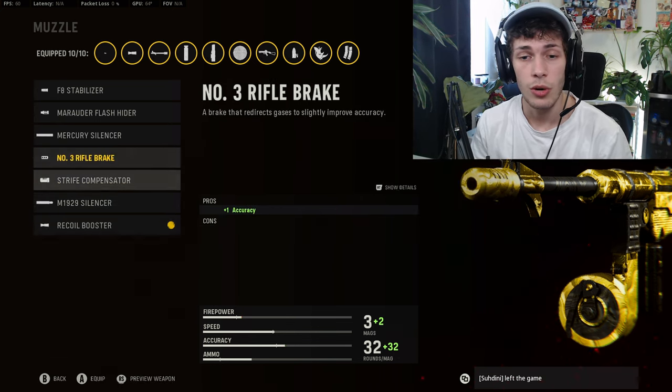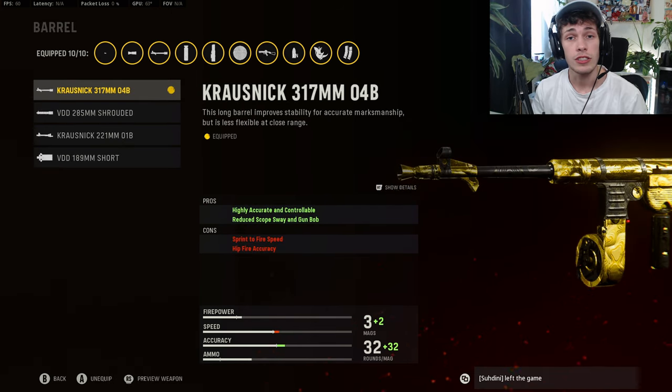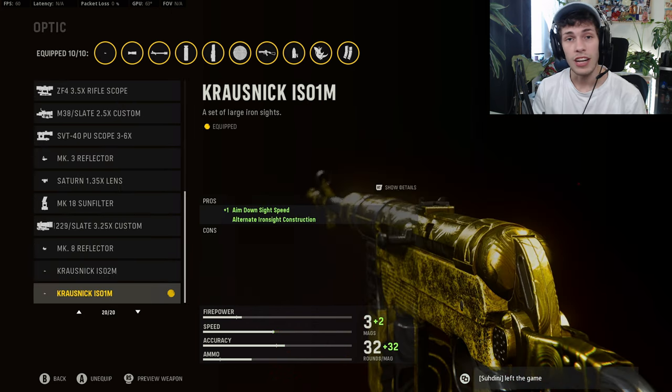It makes going for nukes a little bit easier. You want to do the Mercury Silencer and you get some recoil control, which is super nice. For the barrel, just to eliminate all the recoil on the weapon, you want to do the Carver 317mm 04B. On the optic, I recommend you try out the ISO-1M.